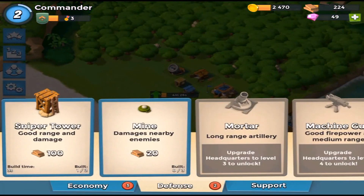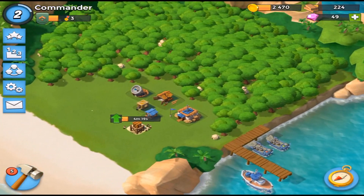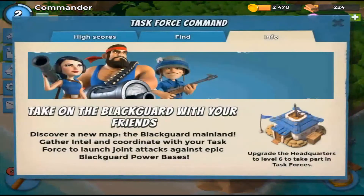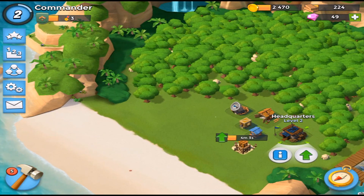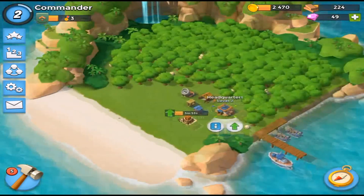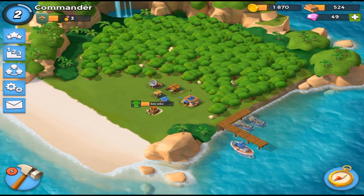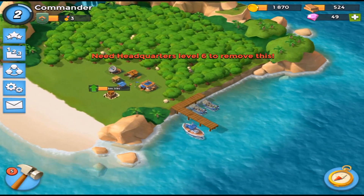We can't put any more buildings out because we haven't got a builder. I wonder if you can upgrade two things at once. The task force thing looks like a clan system — give me a shout if you want me to join yours. The trees can be removed over time — we got 300 wood for spending 600 gold, which is pretty cool.